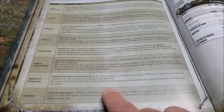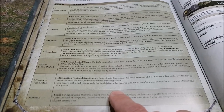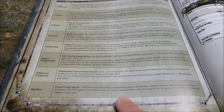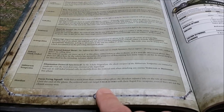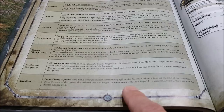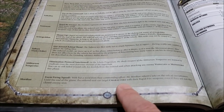Militarum Tempestus re-roll all failed wound rolls when attacking vehicles or monsters. And Mordians: until the end of the phase, the ordered unit can target characters with their rapid fire weapons even if they're not the closest enemy unit. So Mordians can snipe out characters regardless of whether the character is the closest model, using rapid fire weapons.